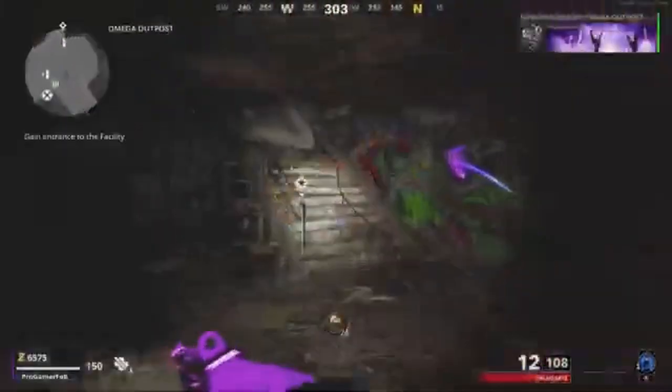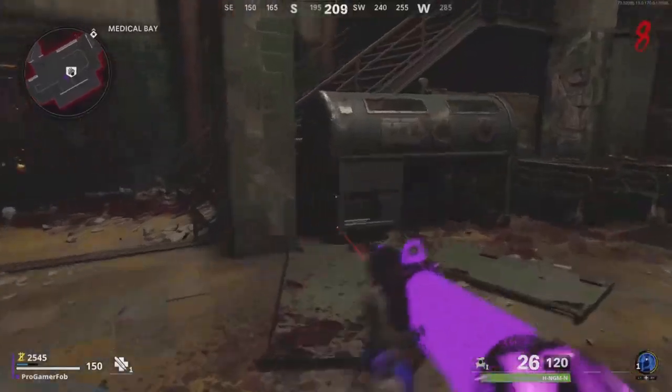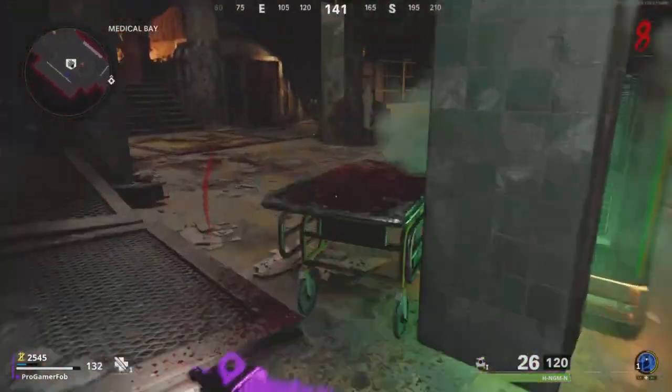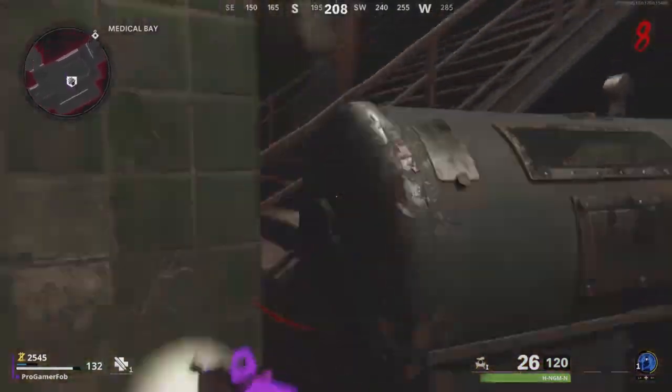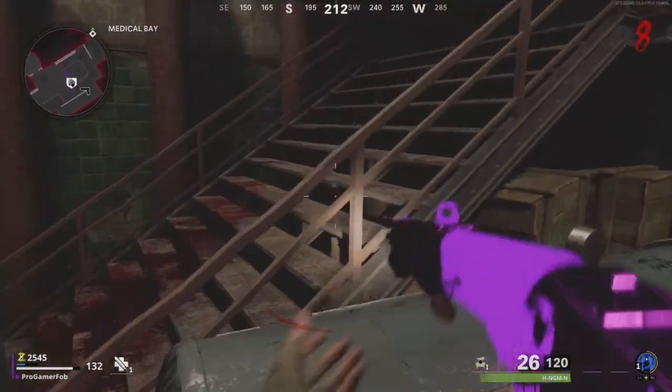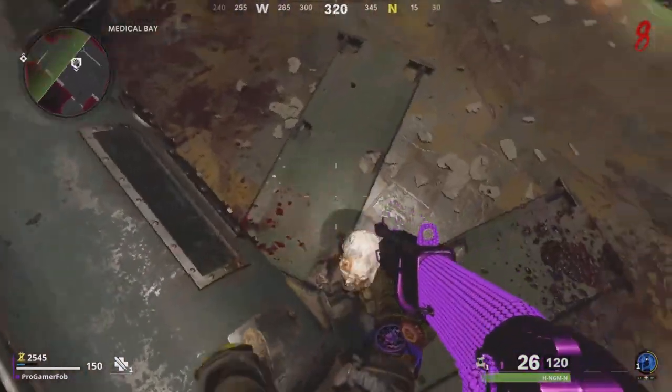When you spawn, get enough points to go down to medbay. When you're in medbay, go to this little container that I'm at right now. What you want to do is run, jump, and backpedal at the same time. To say it again — you're going to run at it, jump, and backpedal at the same time.